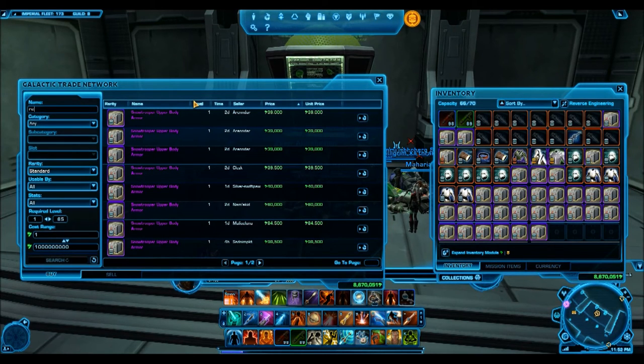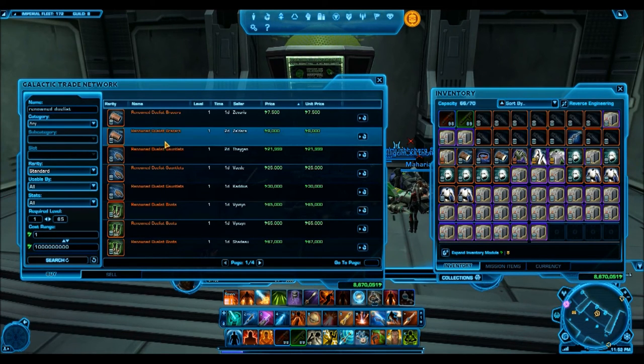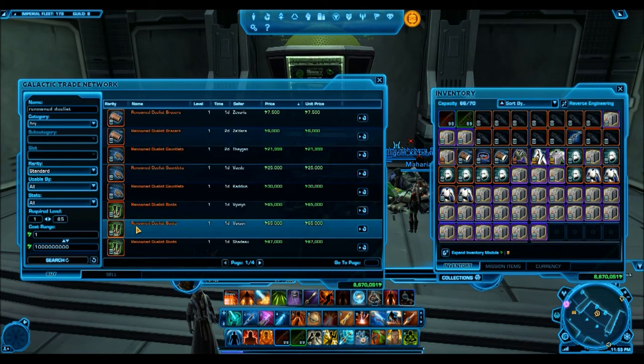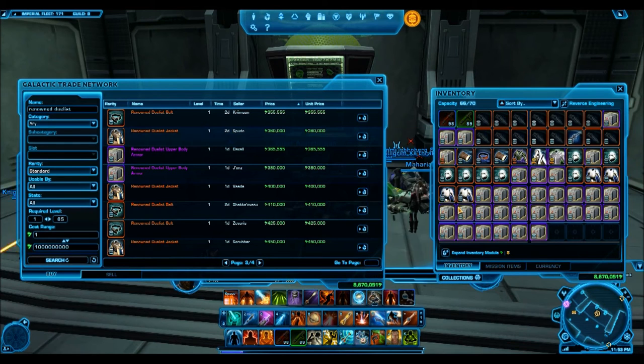And if you look at the Renown Duelist right now — this was a silver level armor set out of the Underworld hypercrate pack — it was actually going for a lot cheaper than the Snow Trooper is going right now. When the pack first came out, you could pick up this item set for 10,000 to 15,000 credits. Now if you look at it, the supplementary body armor is 345,000 credits, the jacket is 360,000 credits. So potentially, I'm buying these for 50,000 credits each and could sell each of them for 360,000 credits if it goes up the same way.